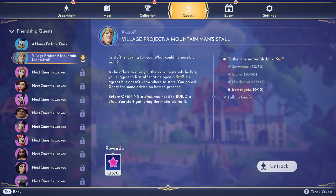Hello dreamers! I'm going to do the village project, the Mountain Man stall. If this video helps you, please like it. You need some softwood, some stone, some hardwood, and some iron ingots.